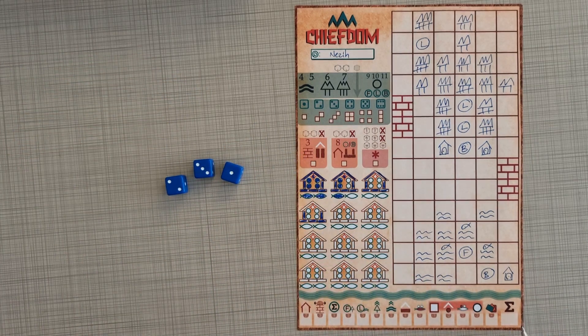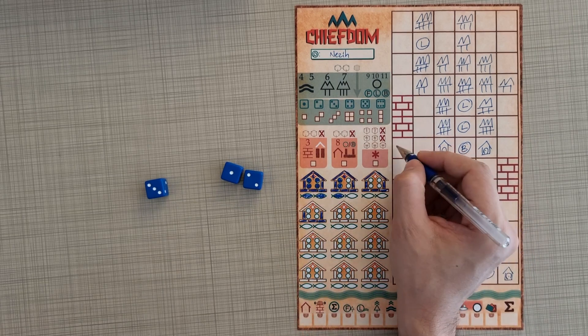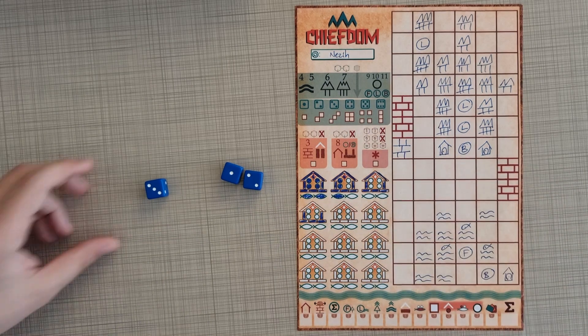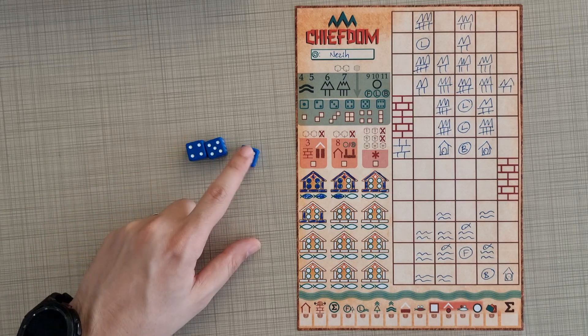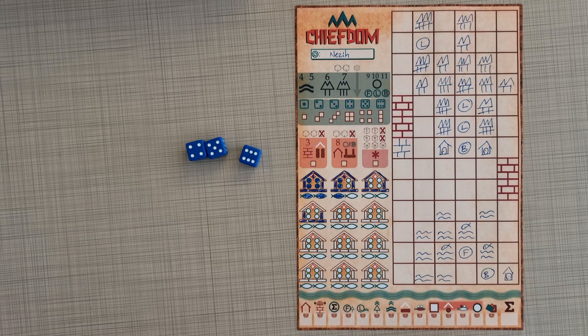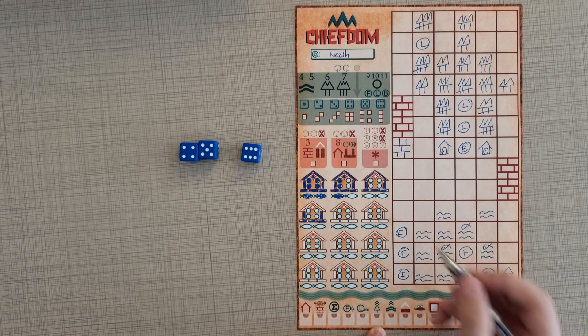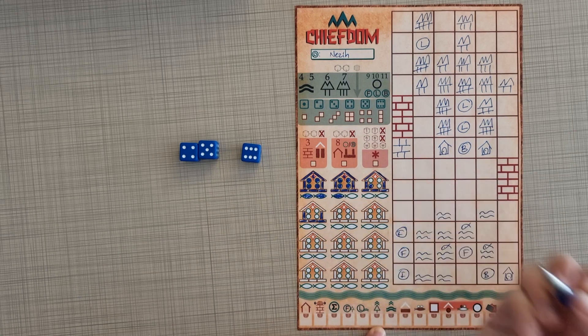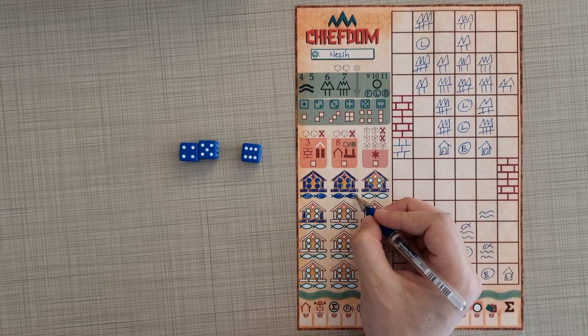Two plus one is three, and three gives you a wall — but you need to have unused logs, which we have two of. Let's draw the wall here. Nine and three men — I think I'm going to use the combination: nine. Let me go here, make it all fishermen. Three people — one, two, three — and they all collect one fish each: three fish.